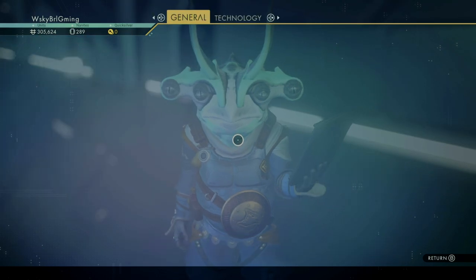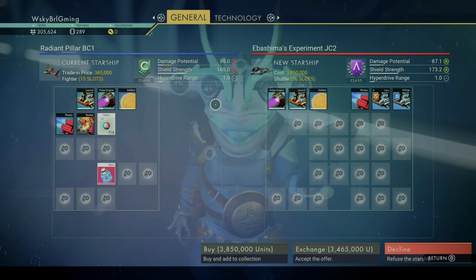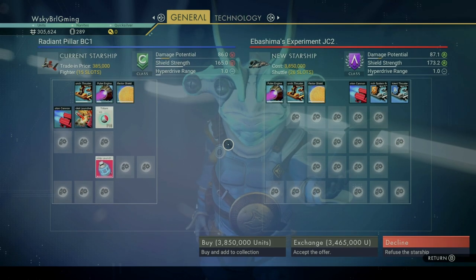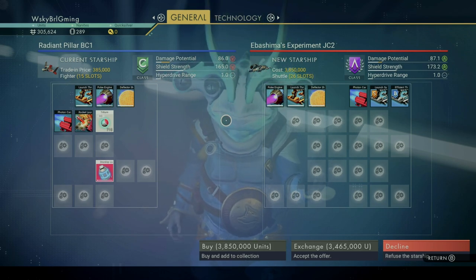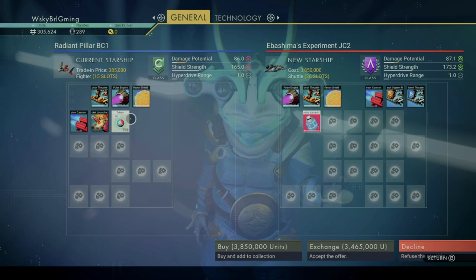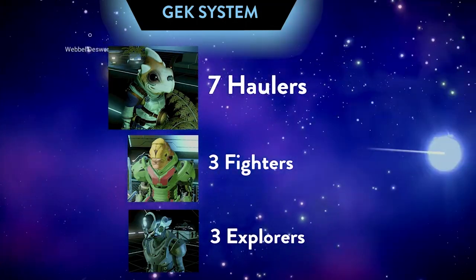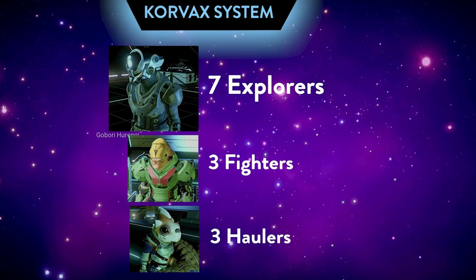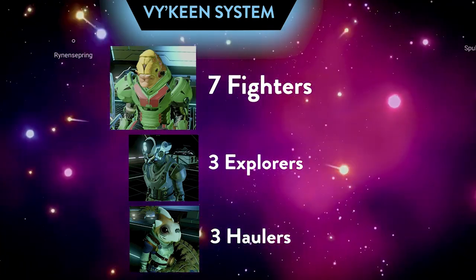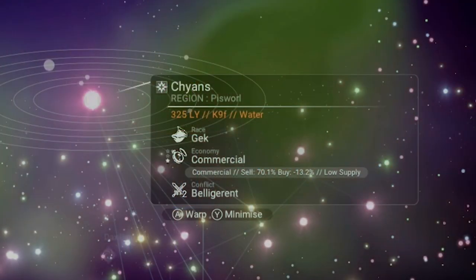Every non-abandoned system will have 20 different ships in their available pool. All systems will have seven shuttles to choose from. After that, the way systems divide their ship types is dependent on which race is dominant. Gek will have seven haulers, three explorers, and three fighters. Korvax systems will have seven explorers, three haulers, and three fighters. And Vykeen will have seven fighters, three haulers, and three explorers. This plays a role later on when we have a few more units to spend on ships.